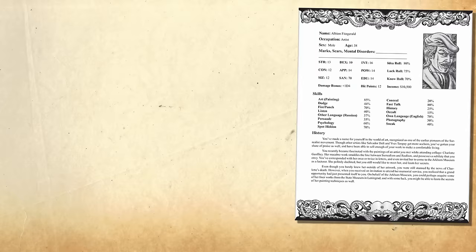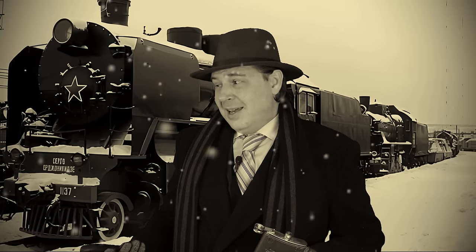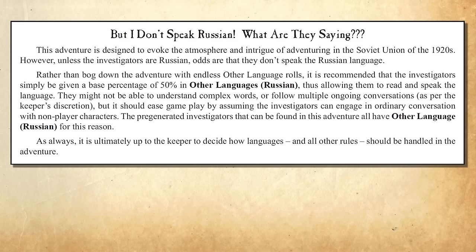Now if you're using the pre-generated characters, each of them has a built-in motivation for going on this adventure, and you can begin as they're stepping off the train into Leningrad. One benefit of the pre-generated characters is that all of them can speak Russian. The module recommends that player characters brought in from other campaigns each be given a 50% in Russian. However, if these are well-established characters who didn't know the language before, maybe have them cram Russian on the ship over, earning 10 plus a D10 points in Russian, or bring an interpreter along.